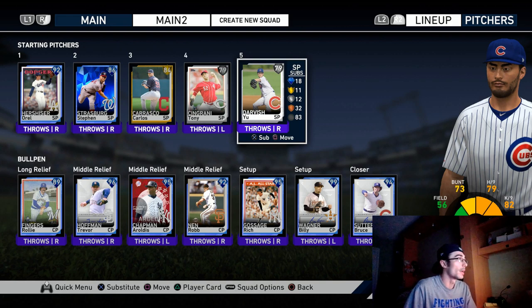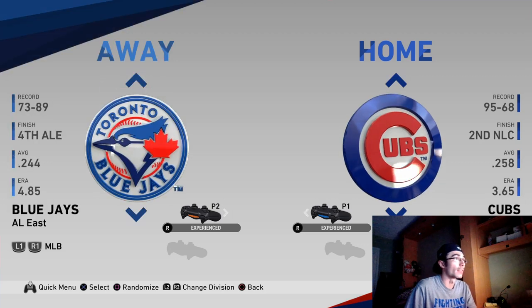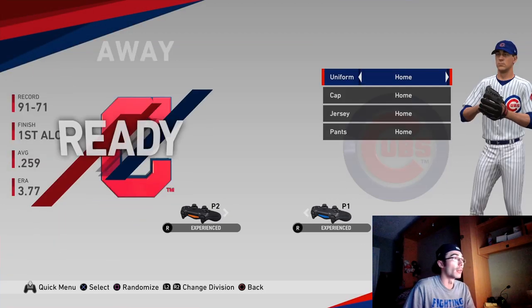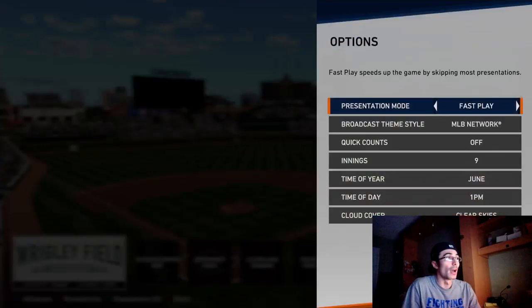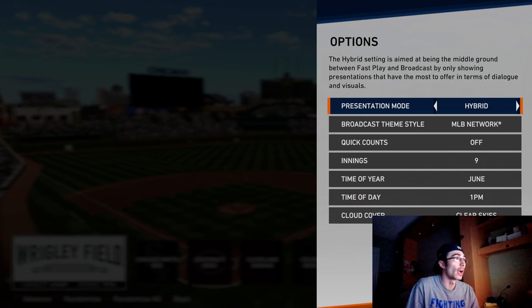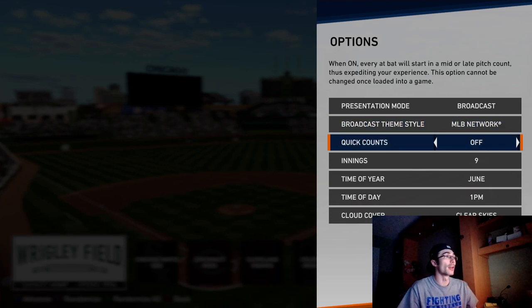Probably the best way to do it is to play nine inning games against the computer. There are also a couple other ways. You can play a friendly game, but I don't recommend going online and playing against a friend for 300 innings like some people initially did, because SDS can look at your game history and find out you're messing with the game and ban you for that. So to avoid that risk, I did find another way.